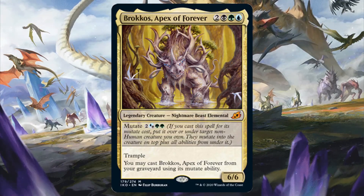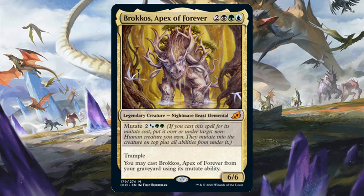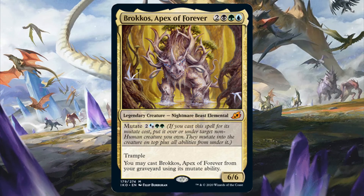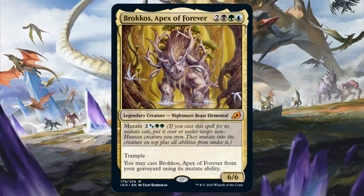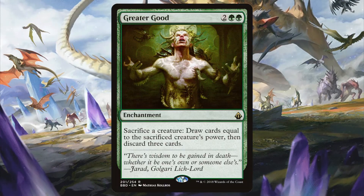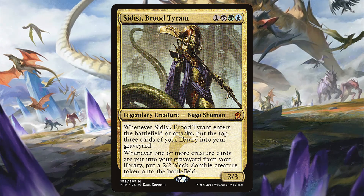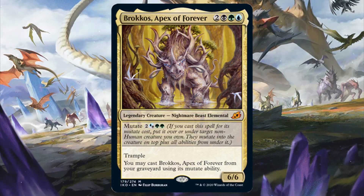The last legend of the set is Brokkos Apex of Forever. Brokkos doesn't have mutate triggers like the other Apexes do. So if you want to get on the mutate bandwagon in those colors, then Otrimi the Ever Playful would be better suited for that. That being said, since Brokkos can be mutated from the graveyard, that means that it bypasses commander tax. That's nothing to scoff at in a grindy game. However, since Brokkos doesn't really have an archetype to build around, it's not going to really be a target. So you can use Brokkos for value like sacrificing it to cards like Greater Good. What I like most about Brokkos is including it in Graveyard Matters decks in order to make its commander stronger. For example, I'm considering Brokkos for my CDC Brood Tyrant deck — I can mutate Brokkos from the command zone onto the CDC and have CDC be a 6/6 with Trample, making it much less risky to send her to the red zone to trigger her ability. There should definitely be a couple of ways to think outside of the box with Brokkos.